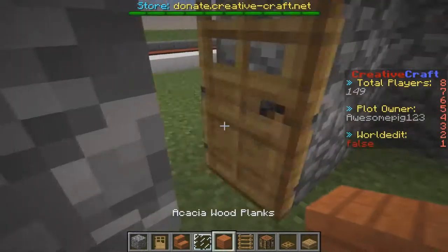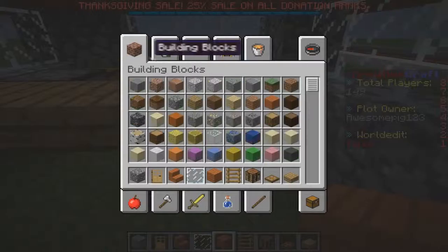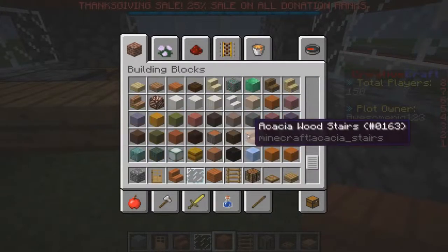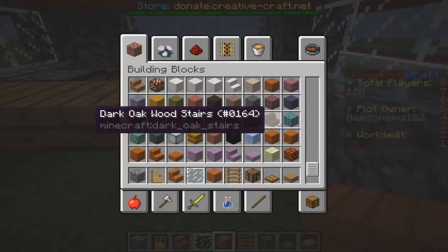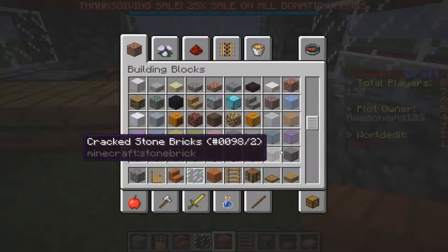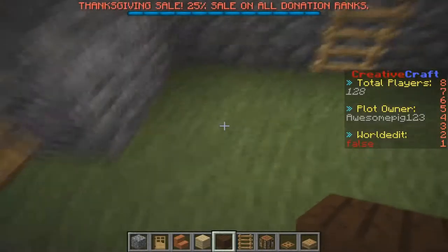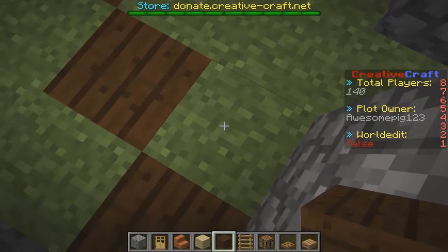Now what I want to do for the floor is this: you get some dark oak — if you can find it — dark oak logs, and dark oak planks, and birch wood. These really go right together and make a great-looking floor combination.